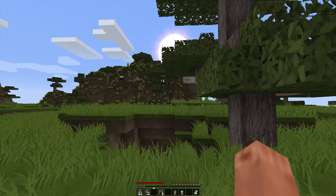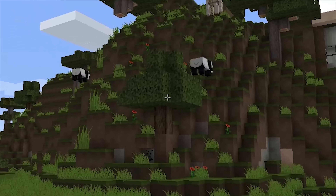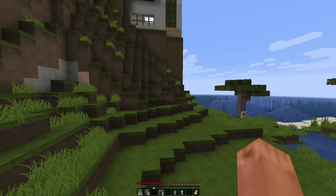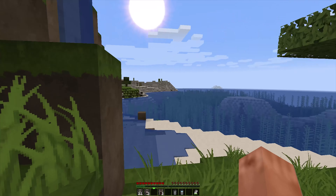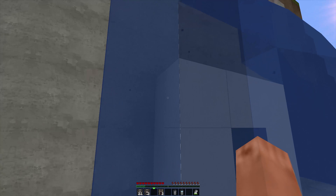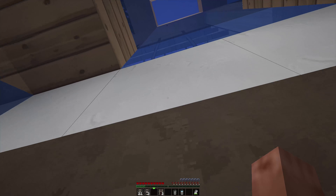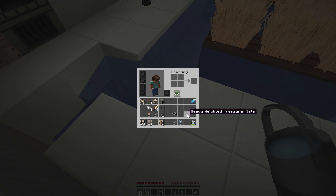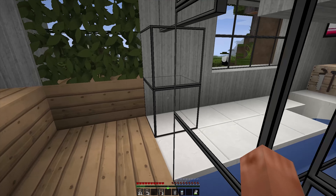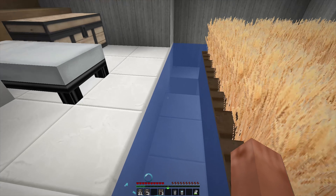My friend added extra golems in the area — I only added three of them. He also had pandas in his house but he set them free because he had something new to do. Let's get into his house without using god mode. I think this is the way — we go up this way. This is my friend's house where we played multiplayer.